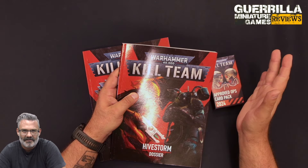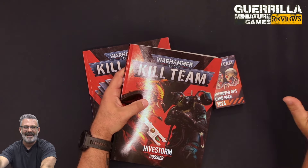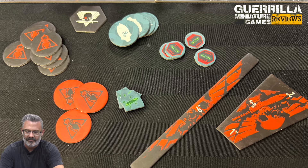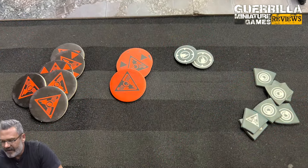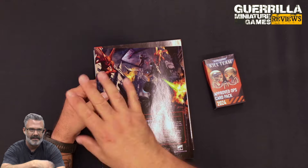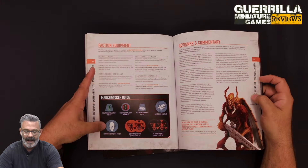They just needed to put an extra right-handed LAS Pistol in there — if they put two on the sprue instead of one, you could instantly make it and not accidentally lock anything out. Let's talk about the rest of the cardboard. Lots of tokens in here. You're going to get the specific tokens for the Vespids as well as the Tempestors. These were previously available in other box sets. They're very handy game aids.